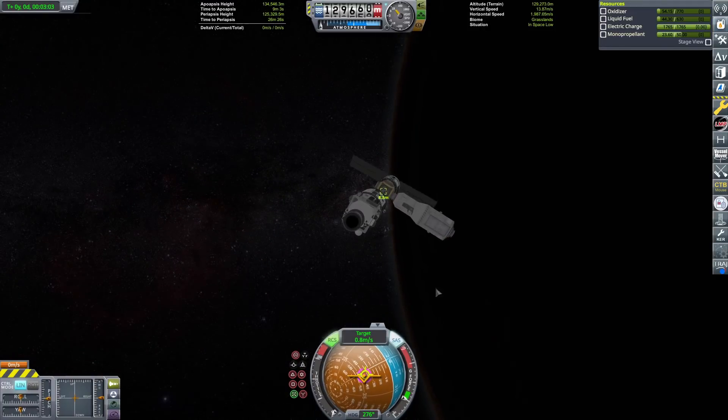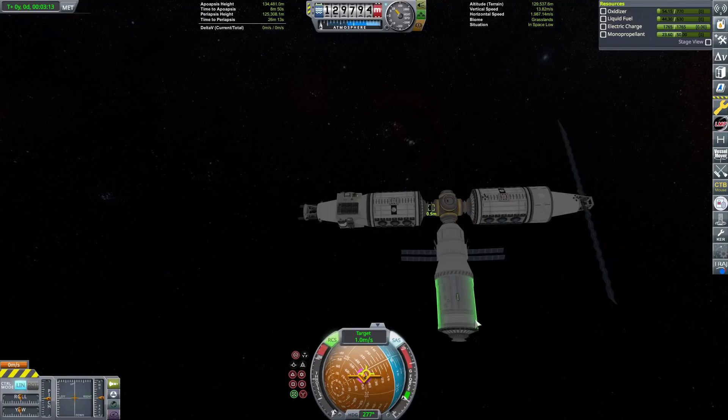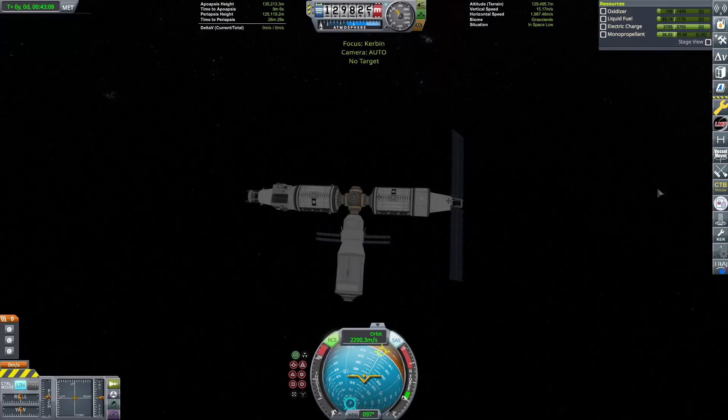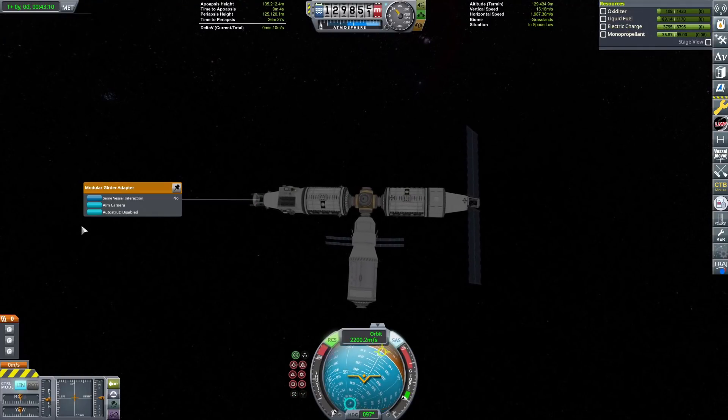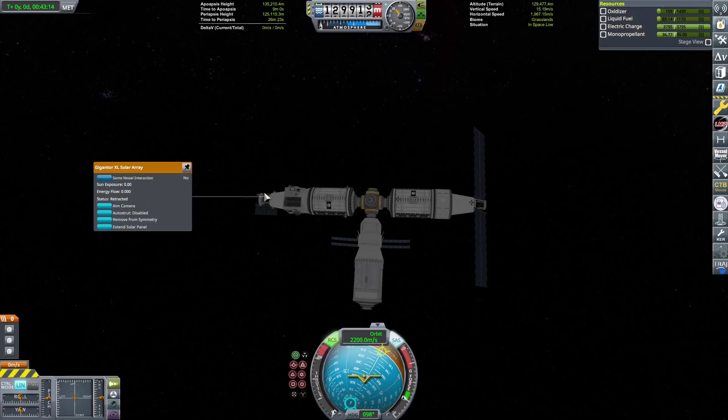Because that was annoying. Here we go, bringing her in for a docking. Boop - perfecto. Then I'm going to extend the solar panel, and that is basically the main structure of the station complete. But we are going to need to add some crew, because what's a space station without crew?